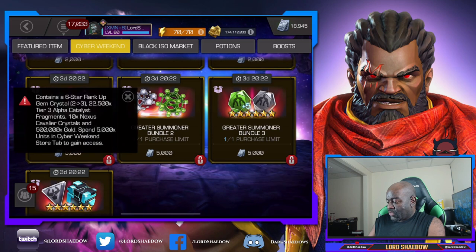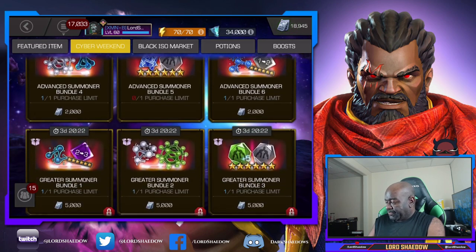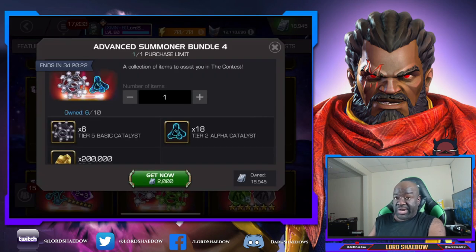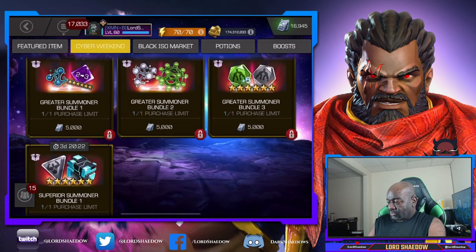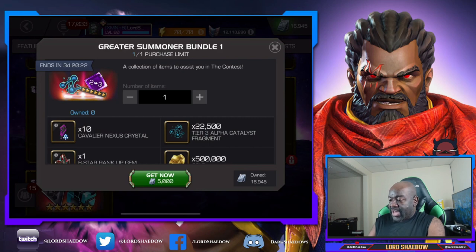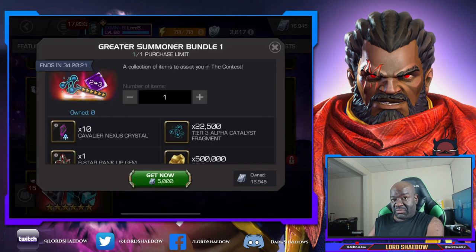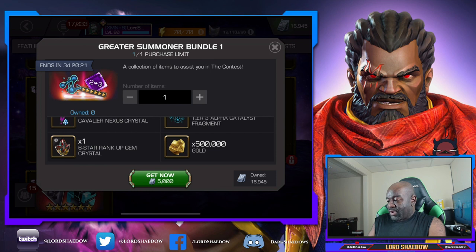We need to spend 5,000 total and we need 2,000 more. There's a visual glitch - you can see the locks but it's letting me in. We've got 10 nexus crystals and a rank up gem in this one, so we're most likely going to get that.